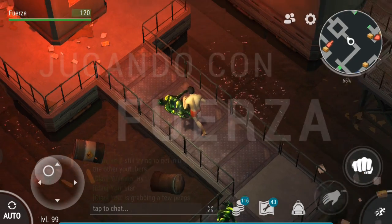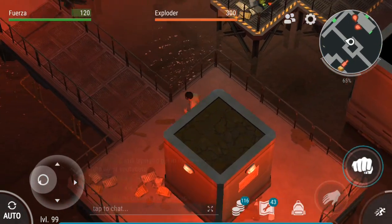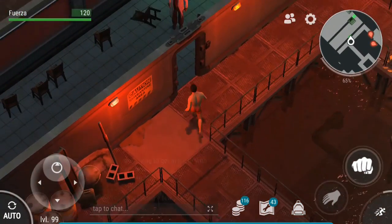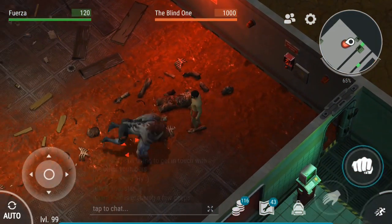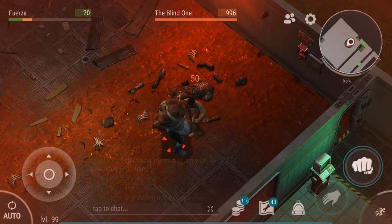Today I'm going to show you how to kill the most powerful bosses of Last Day on Earth without using a single resource. It's pretty simple actually. All you do is turn up the sound on your phone, get naked, and attack the boss on auto.